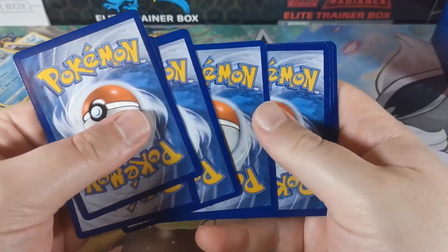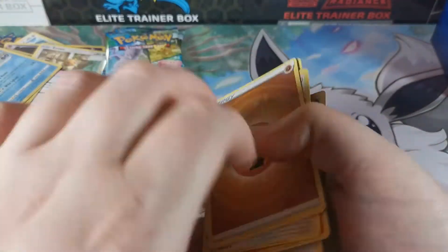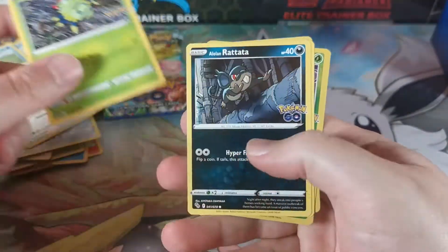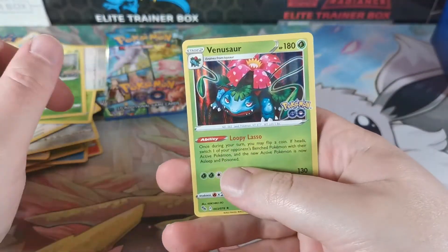Having those right side up. Oops, just dropped all those. Fighting energy, Unfeasant, Camerupt, Steelix, Slowpoke, Vibrava, Spinarak, Eelektrik, Pidove, a Venusaur, and a Venusaur.